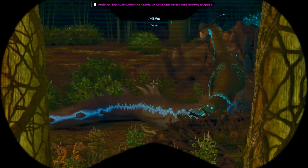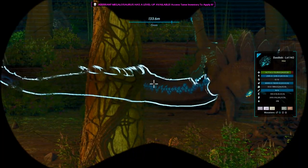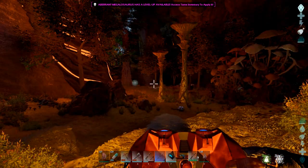Oh, that giga — the gigantoraptor — messing up that basilisk. There was one Yiling over here. It probably aggroed to something.